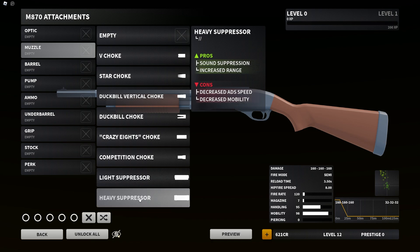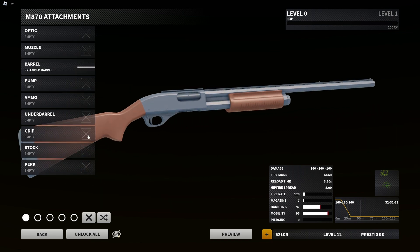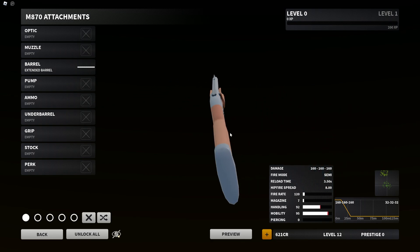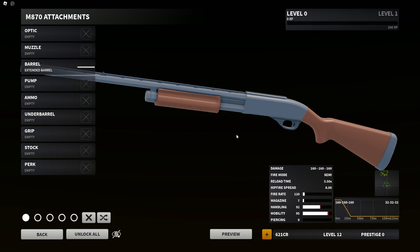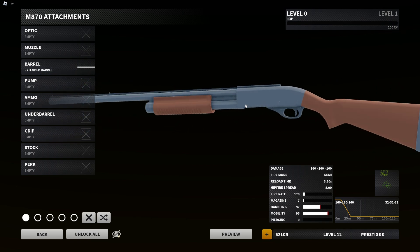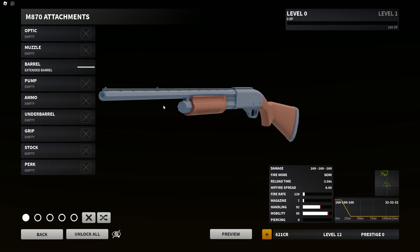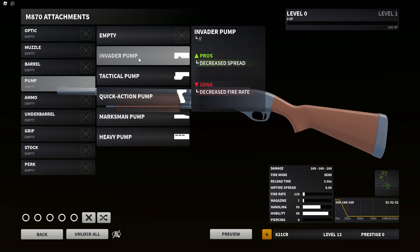For barrels we only have one option — the extended barrel. I was gonna go crazy with barrels, but since we have so many pump options we don't really need too many barrel options. There are other limitations I can't talk about when it comes to barrels. For the pump, we have the Invader Pump — decrease spread, decrease fire rate.